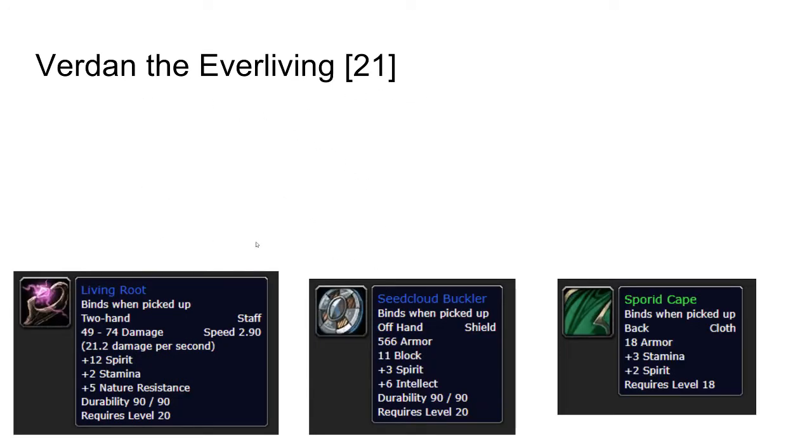Verdant the Everliving is level 21. He can drop the Living Root, which is a very good staff for most casters. However, the quest reward from Leaders of the Fang is probably better for most classes, so it's not the end of the world if this doesn't drop. The Seed Cloud Buckler is quite nice as well — it's more of a shaman or paladin buckler, since Crash's shield is better if you get that one — but this could be a nice backup.